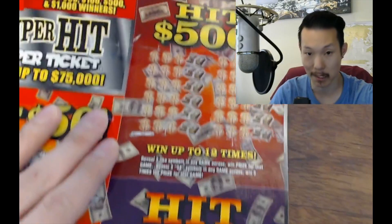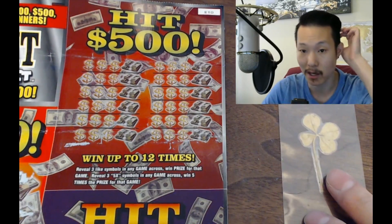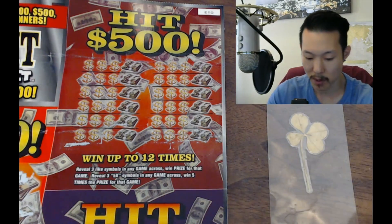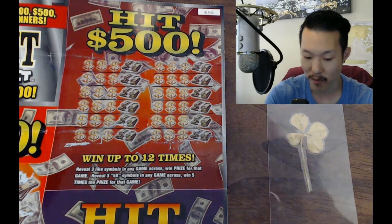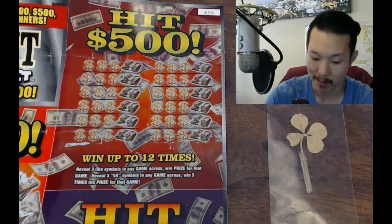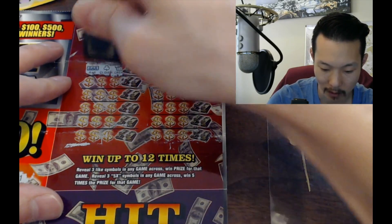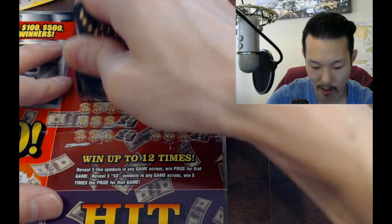Hopefully I don't drop the camera — okay, we're good. Hit 500, so this one's different: reveal three like symbols in any game across to win the prize shown. If you get three 5x symbols, then you win five times the prize for the game. Very cool. Okay: bar, nope; clover; crown; star, nope. Gotta get three matches.